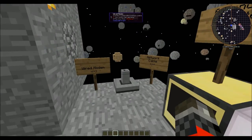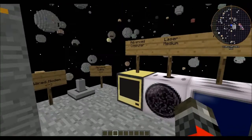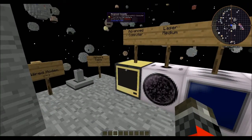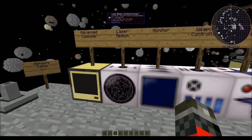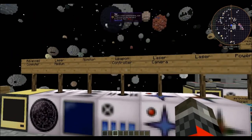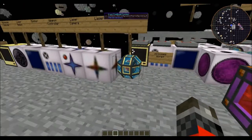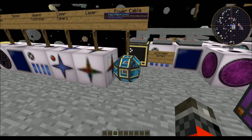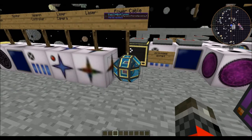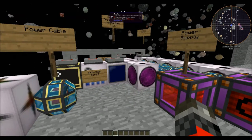For this you will need a bunch of wired modems, some network cables, an advanced computer — all of these are from ComputerCraft if it is installed in the modpack. You'll also need a laser medium (also known as a particle booster), a monitor, weapon controller, laser camera, laser, and some sort of power. We are using cryostabilized fluid ducts because they have an infinite amount of power that can be pushed through them, and a creative energy cell from Thermal Expansion because it doesn't run out.